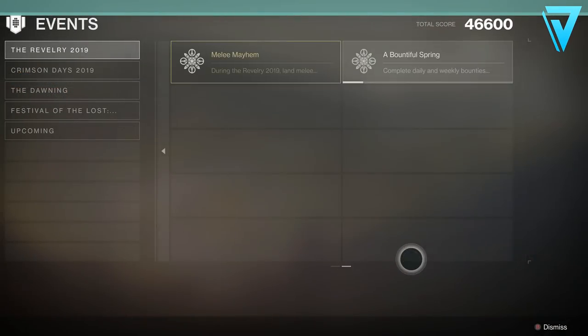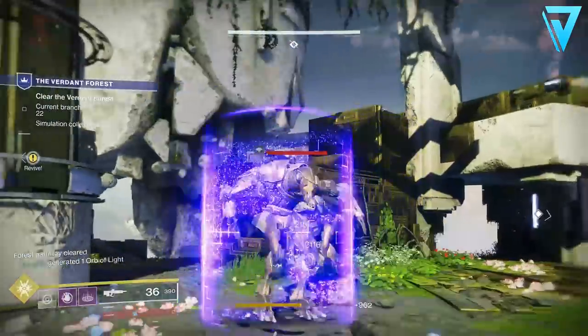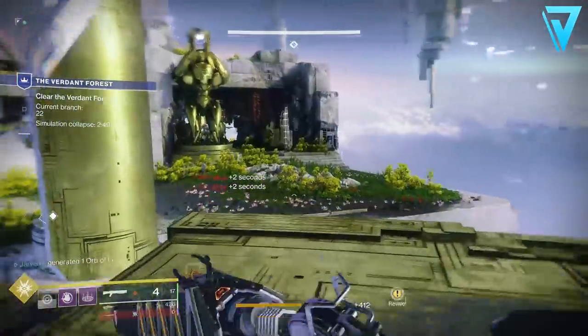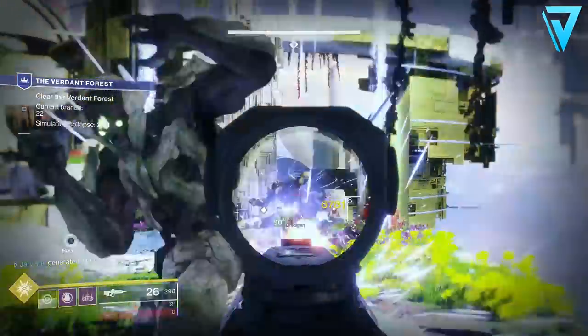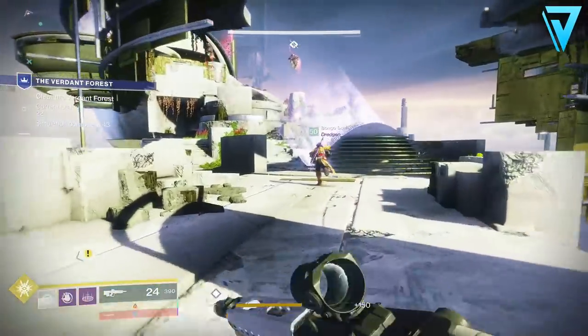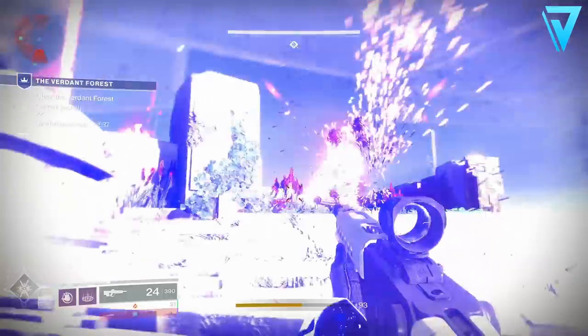The final triumph is called Melee Mayhem. During the Revelry you'll need to land melee final blows on enemies either in the Verdant Forest, any Black Armory forge, or in raids. The choice depends on whether you're solo or in a fireteam — if solo, use the Castellum in the Leviathan raid; if in a fireteam, run the Verdant Forest, since you'll need that essence to purchase the Arbalest at the very end.